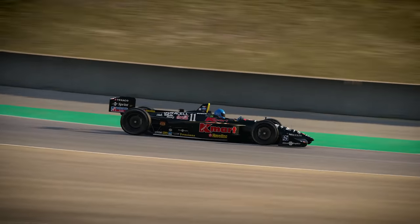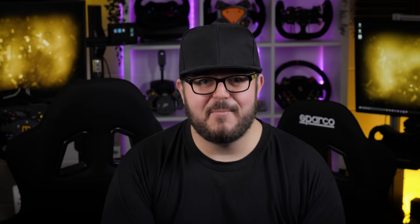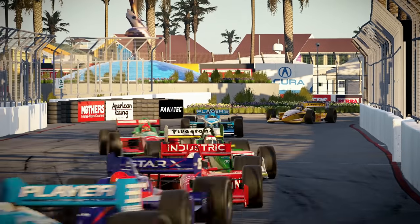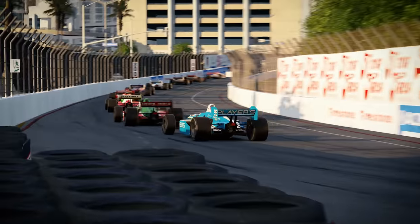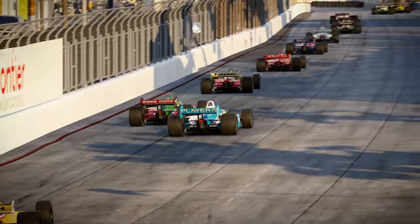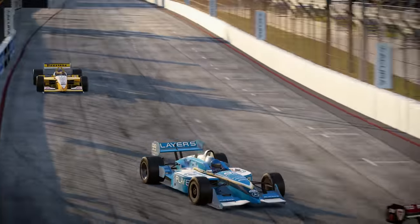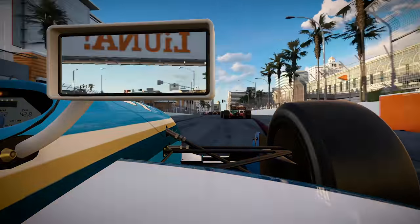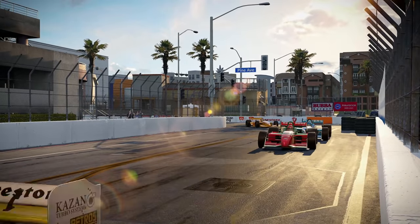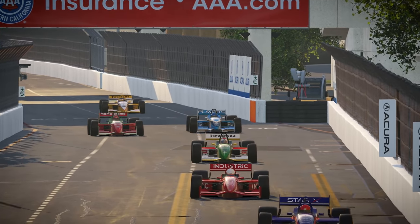Think back to 1998. Bruce Willis is inexplicably plucked from his oil drilling job and tasked with blowing up an asteroid. Chumbawamba were unable to stay upright for any length of time. And circuits all over the US — despite being in the midst of the mountainously half-witted Indy split, thanks Tony — the mid-90s were widely regarded as a high point of US open-wheel racing. It's easy to see why: 870–900hp cars with decent but not silly F1 levels of aerodynamics, a great mix of road and oval courses, a roster of drivers still spoken about with reverence today, and critically, absolutely brilliant racing. And AMS2 is doing a solid job of capturing some of that magic, at least with this first batch of releases.